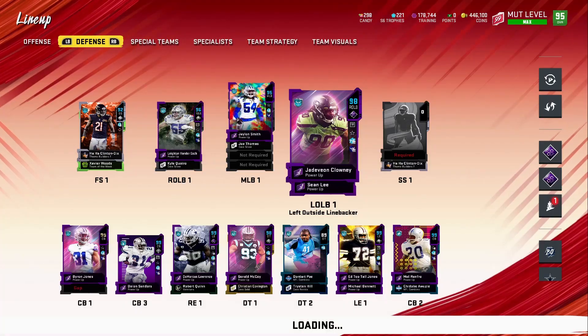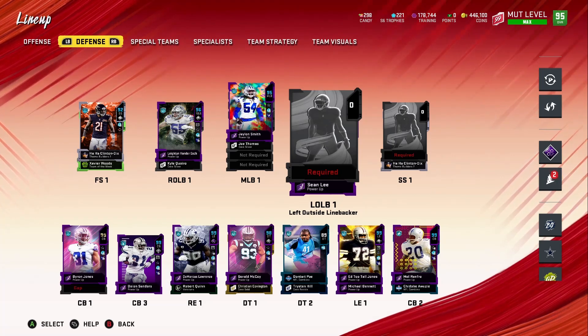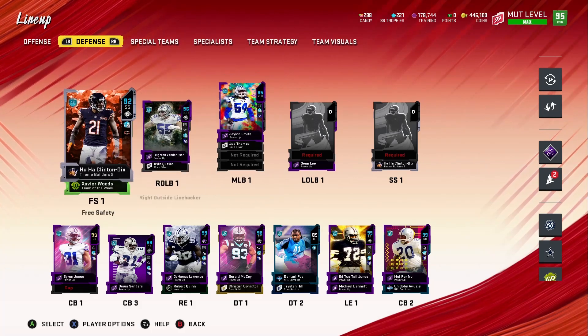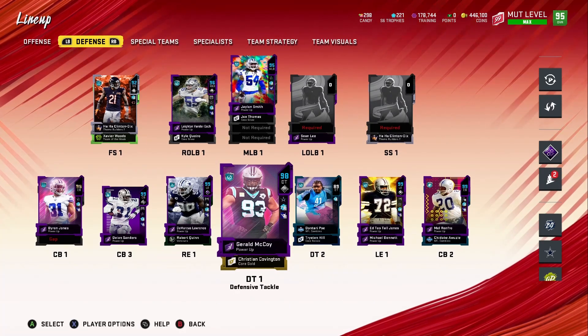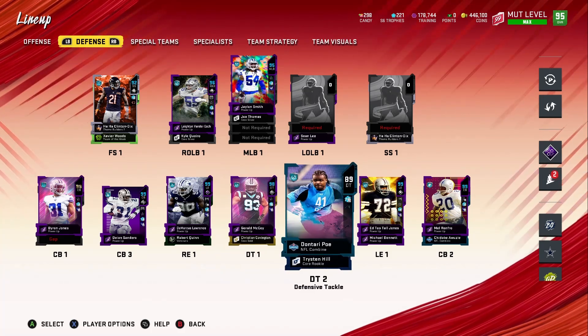I'm going to remove those guys from the lineup — they're no longer going to be part of the Cowboys squad. Night Train Lane can never be a Cowboy, but Clowney could if they signed him. It was just because they got Cowboys chemistry that I added them. Going forward, anyone on this squad has to be a Cowboy or was a Cowboy — even if they don't get Cowboys chemistry. If they ever played for the Cowboys, I'll put them on the team.